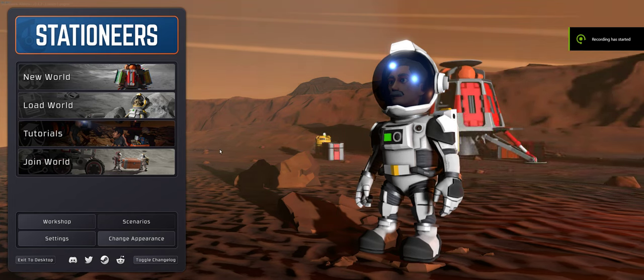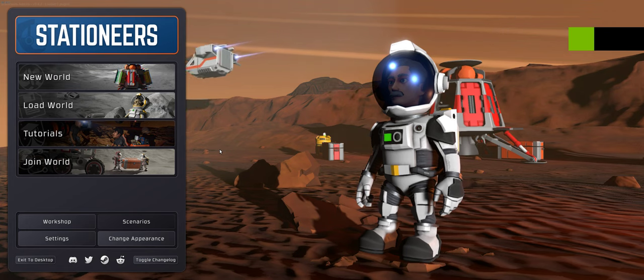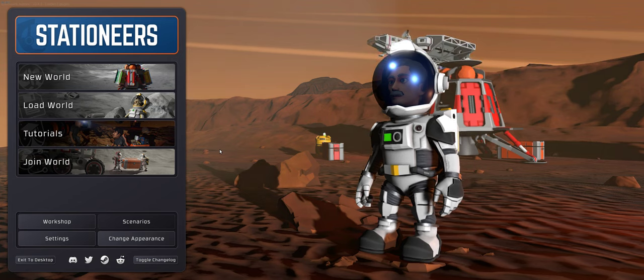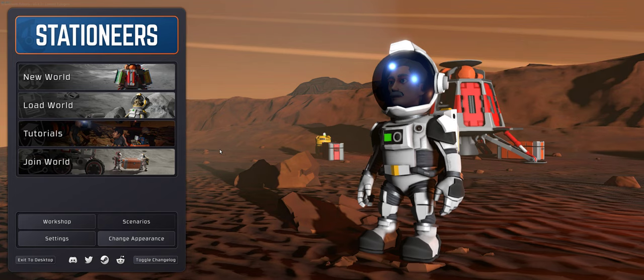Welcome back to the Complete Idiot's Guide to Stationeers with 54 Bear, otherwise known as the Complete Idiot. Today we're going to do a quick basic start on the moon, but before doing that I wanted to go through some of the settings.